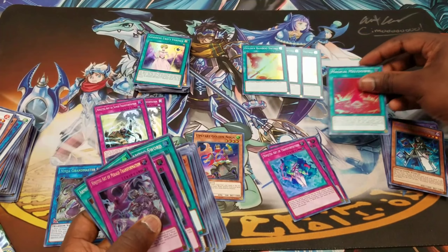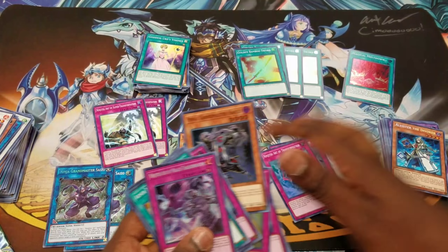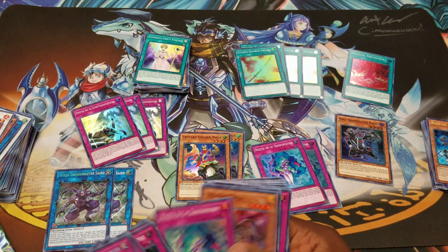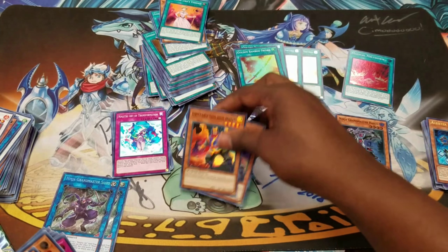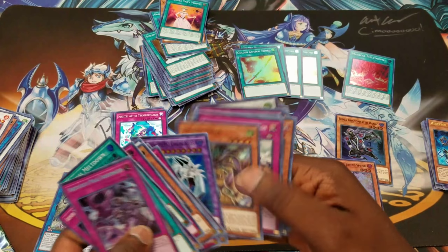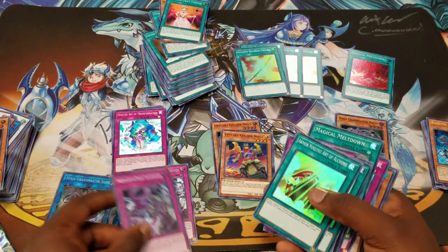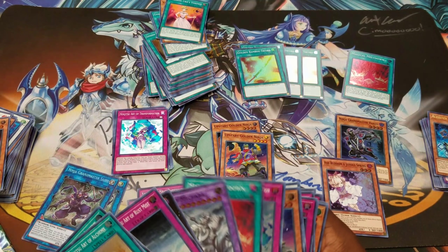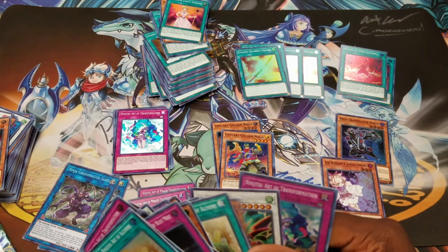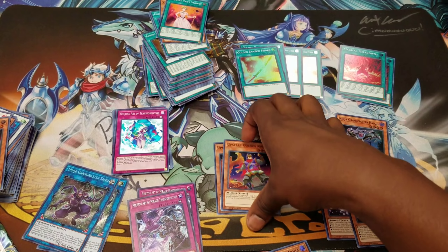Super Transformation. Golden Ninja, Hanzo, third Super Transformation, Transformation. These last few — Golden Ninja, Ash Blossom — where's the other Ash Blossom? I guarantee I pulled another one. It's probably in that stack. Meltdown and the other Meltdown.